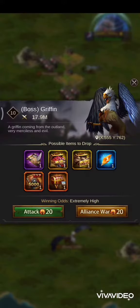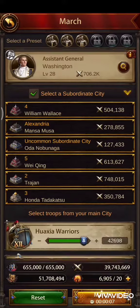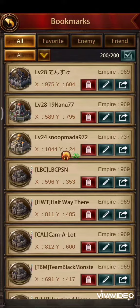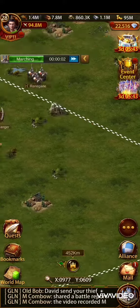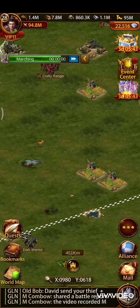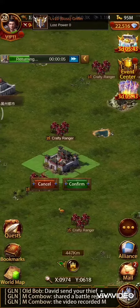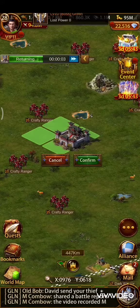I found this boss — let's hit it first to get more points. Okay, let's hit him, then back to the player I wanted to hit. I ported near him.